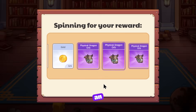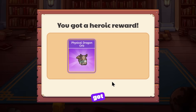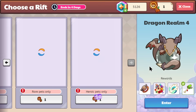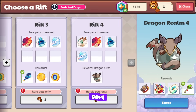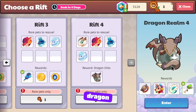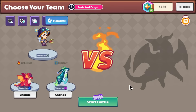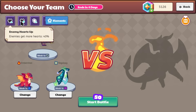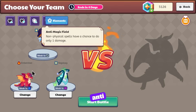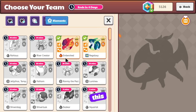We just hope for an egg — is there any way to manipulate the RNG? Probably not. We got it! This is my first time battling this physical dragon, but I know what to do. The strange thing about the physical dragon is you're supposed to use physical against it. You'll also need some multiples: enemy more hearts, enemy regenerate, physical damage up, anti-magic field.